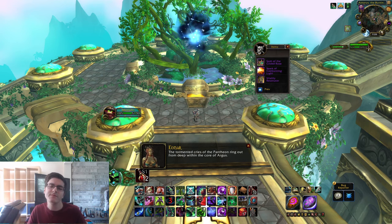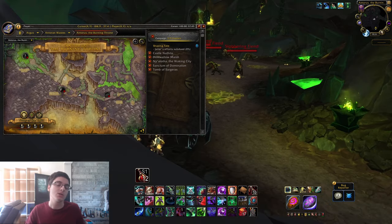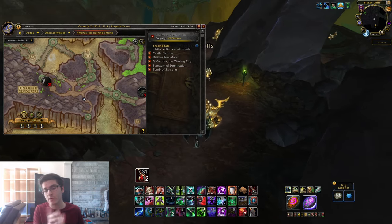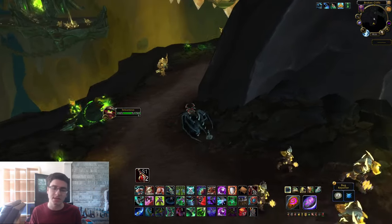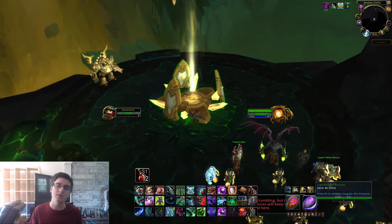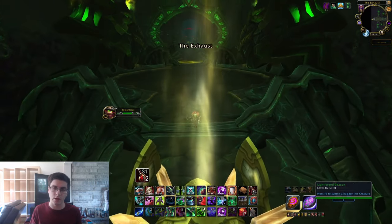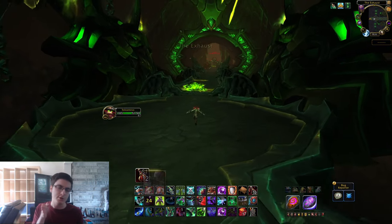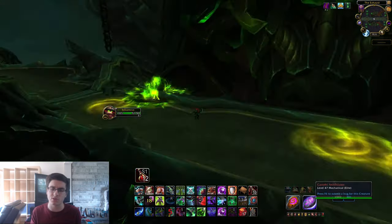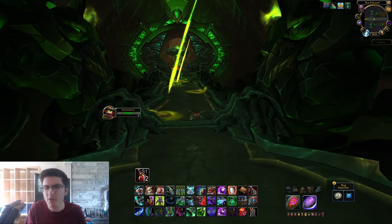Once you've defeated the first five bosses, the next section opens up — unless you have the raid skip. Head back to where the path splits off, make that left, keep following the path down, and you'll come across a teleporter next to the major NPCs. Click it and it'll take you to the Exhaust. From there you have Imonar the Soul Hunter — go straight until he eventually spawns, then run back and fight him. Imonar is another super easy boss.